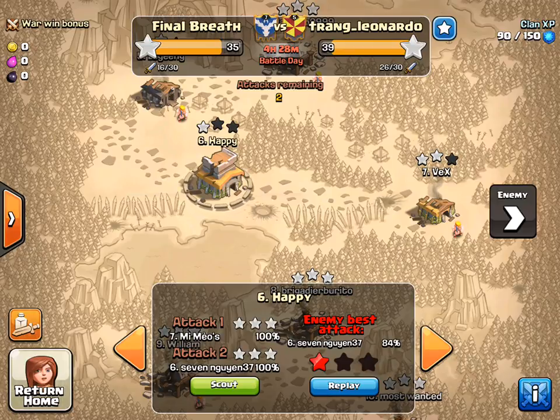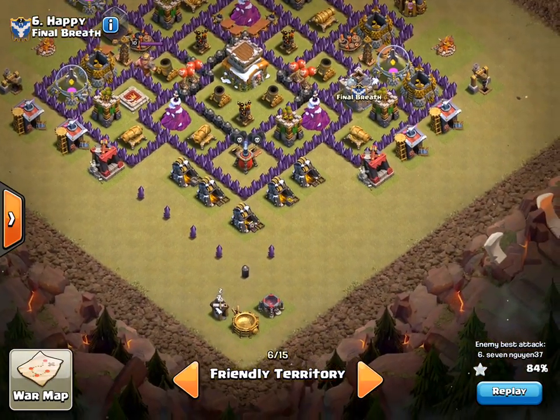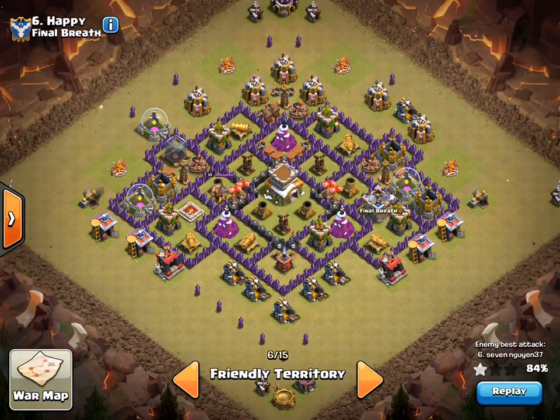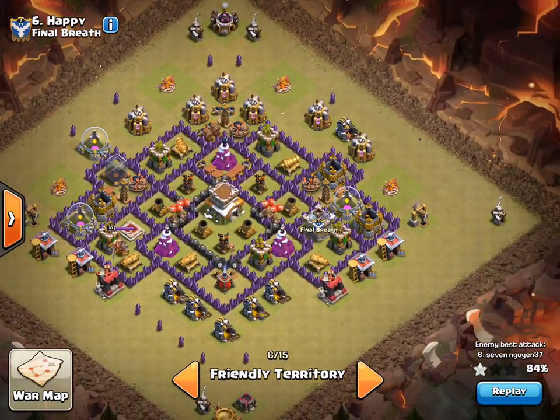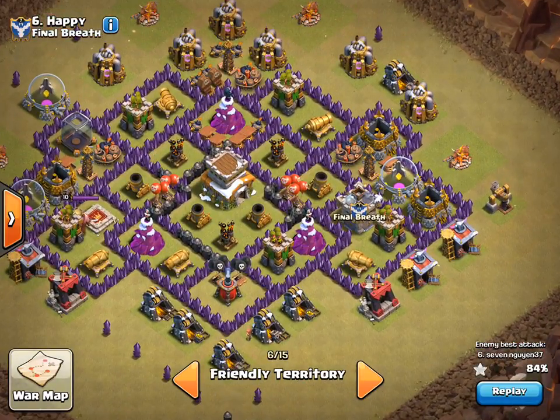The bomber defends again! Hello everybody, this is Chewbacca, and I've already previewed this base as a successful Town Hall 8 clan war defense layout, but in our recent war it was one starred by a different strategy. I believe the other one was a GoWipe, and this one is a hog raid, so I wanted to go ahead and show you guys the defense here, and I went ahead and called it the bomber just because of its shape.